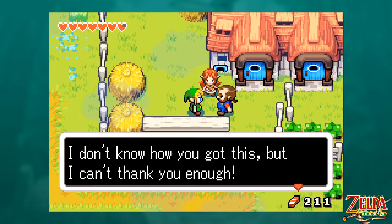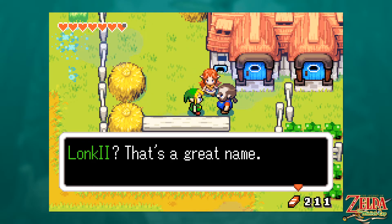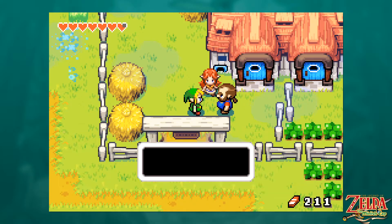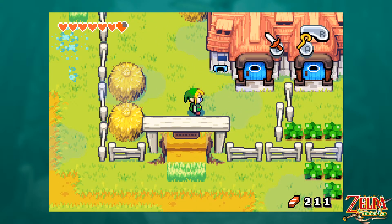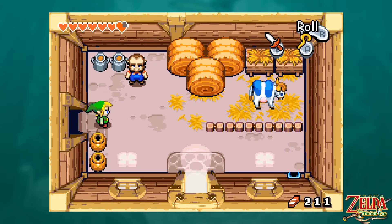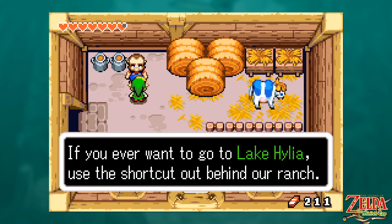From looking into Kinstones, it seems like there are a set amount of fixed Kinstone fusions — always the same for every playthrough, like certain people always want a certain kind of stone. But then some are assigned randomly, where certain characters could end up doing it or something. They have their own little bar up here — so cute. Such cute little cuties.